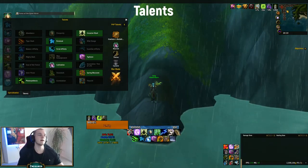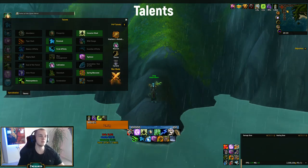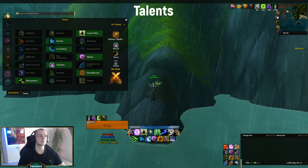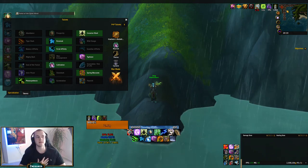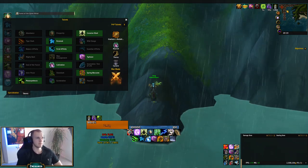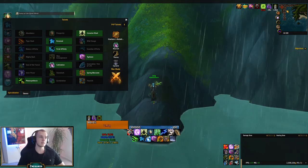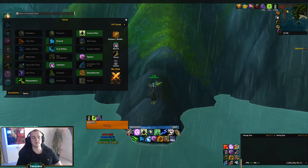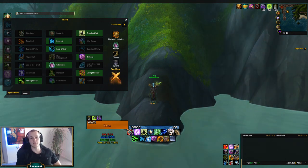Let's talk about Talents. I'll quickly go through them and then go a little more in depth after. In the first tier we have Cenarion Ward. For the second one I use Renewal, and the reason I do this is because I don't feel like I need Wild Charge that often, and Renewal is really nice for some dungeons — I'll show you an example later.